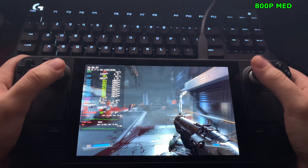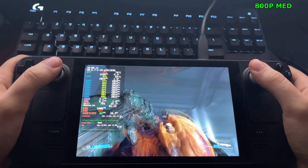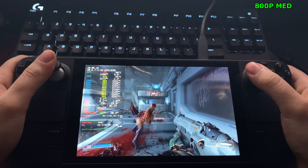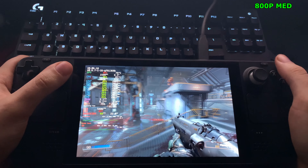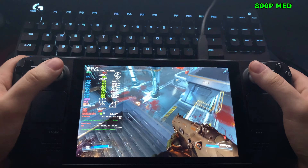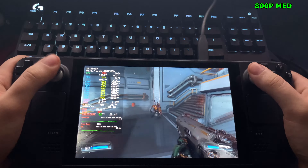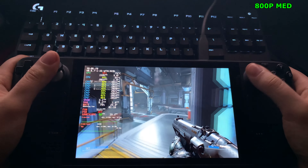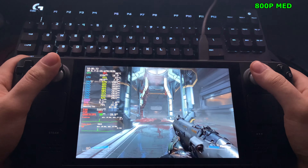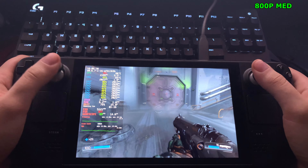I'm wondering how this game runs at high or ultra settings — hopefully at least 35 to 40fps. This game is very well optimized, so we might actually be able to play at ultra. But the sweet spot is probably medium settings with a 40fps cap, because at lowest the frame rate I saw was around 45fps, so we're still above that 40fps limit. And we can always just play at the lowest settings, which still looks really good.